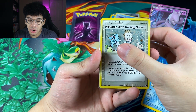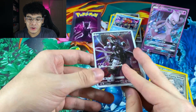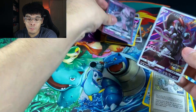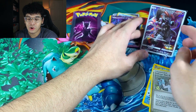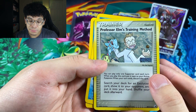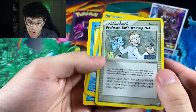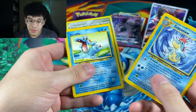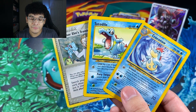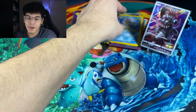The final card is another one of these Mewtwo promo cards. Check that out — should we put this one as a star of the show? Might as well. I legit have so many of these now, it is crazy. But look at this Professor Elm's Training Method — that is a nice piece right there. And then obviously we got the Croconaw, which is the evolution of Totodile. So we got some vintage stuff going on right here, and I am not complaining.